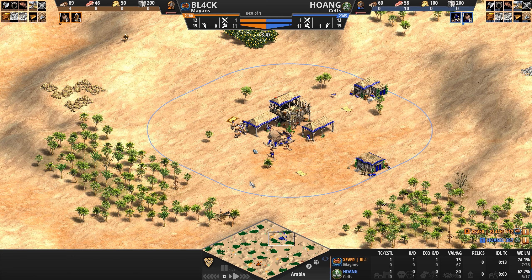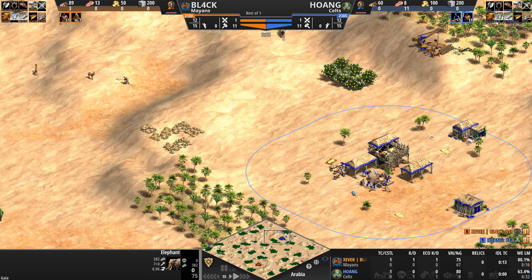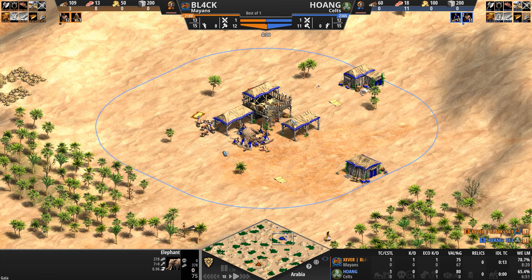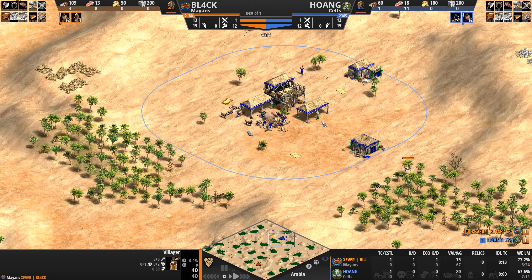Hoang very early on in the game is losing 400 food and losing a villager. Wow — our Mayan came out swinging, and so much action already at the four-minute mark.